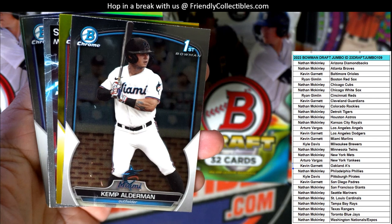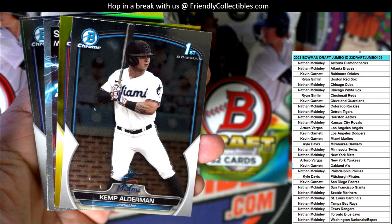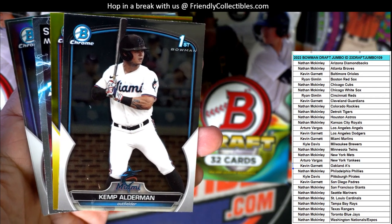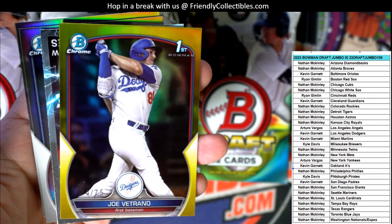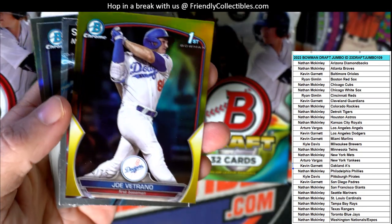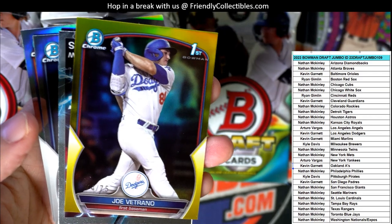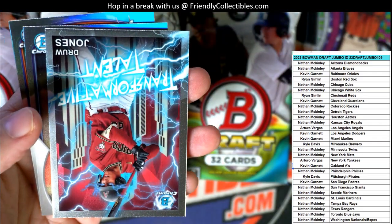Kemp Alderman is in front of it. What in the world do you think it is? It's a Joe Vetrano - and that is 74 of 75 gold for the Dodgers. Dodgers! That is KG coming out to you, man. Nice pull, KG.